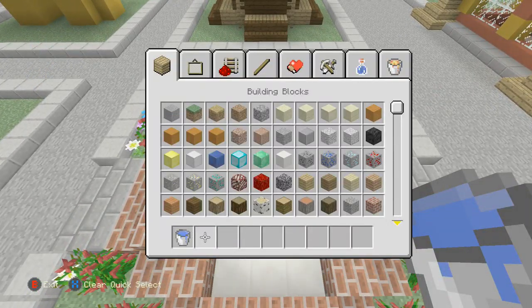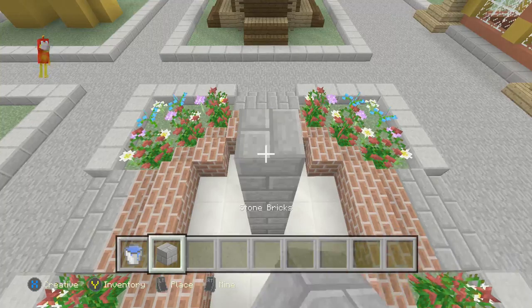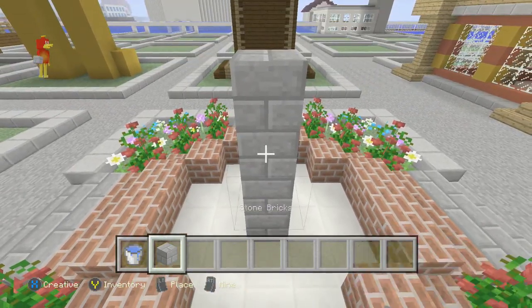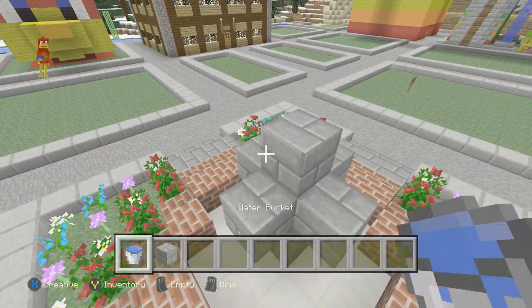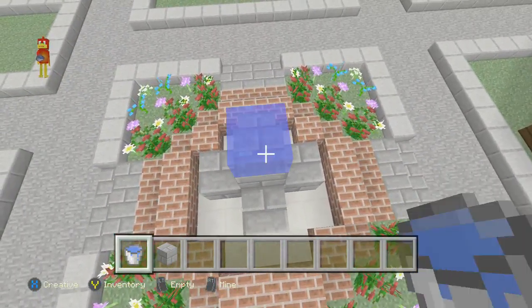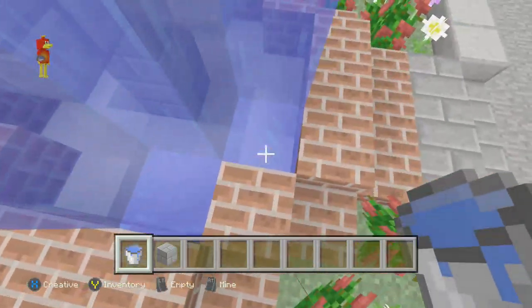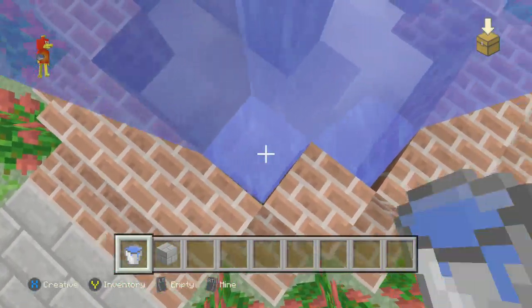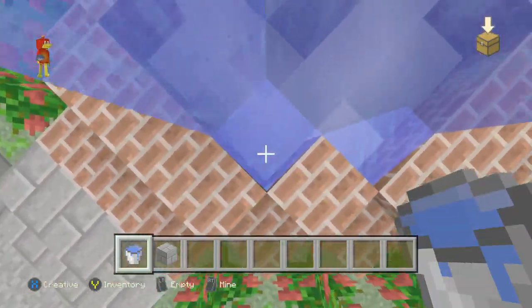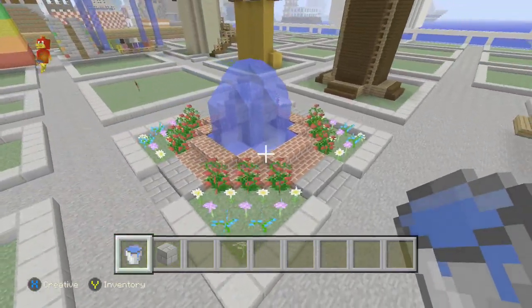Now let's get rid of that. So now brick there, one there and one there. Now we're going to pour the water in — stand still at the bottom. It's looking good, I love that.